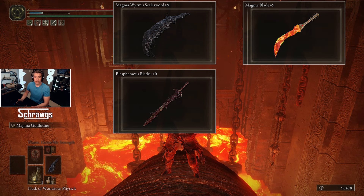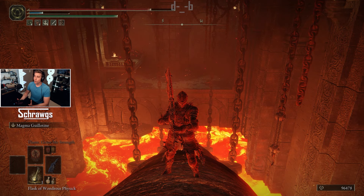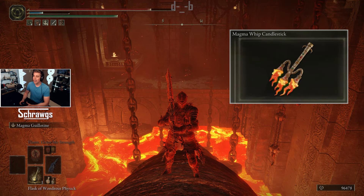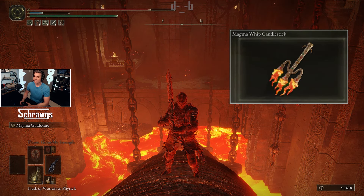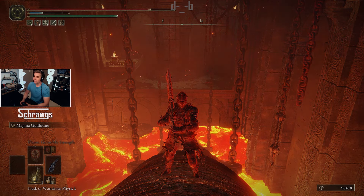the Blasphemous Blade, and then finally the Greatsword utilizing the Eruption ash of war. This would also work with the Magma Whip weapon as well, however I locked myself out of getting that, so if you want to try that you might have to do that on your own.